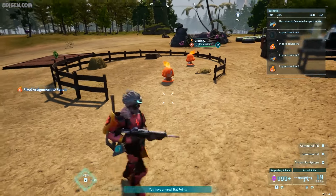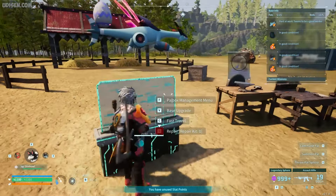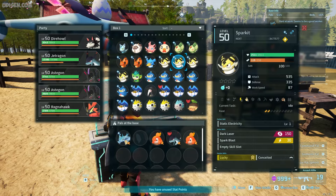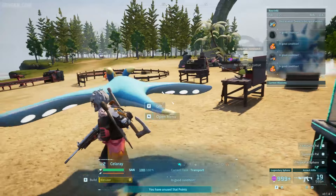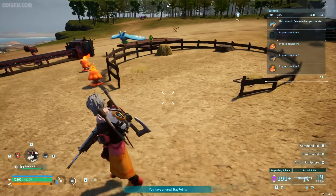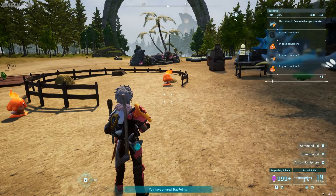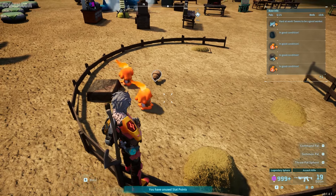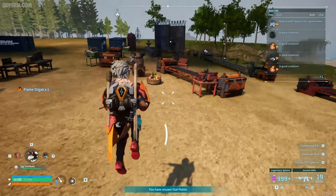Now they begin grazing and producing something. Also, it's a good idea to have at least one Pal which can work with items — transporting. For that I choose Celray as usual. No matter that sometimes they will go out of the Ranch, they still search items on the ground. And sometimes they drop, as you can see, Flame Organ — yes! So definitely it is a Flame Organ farm.